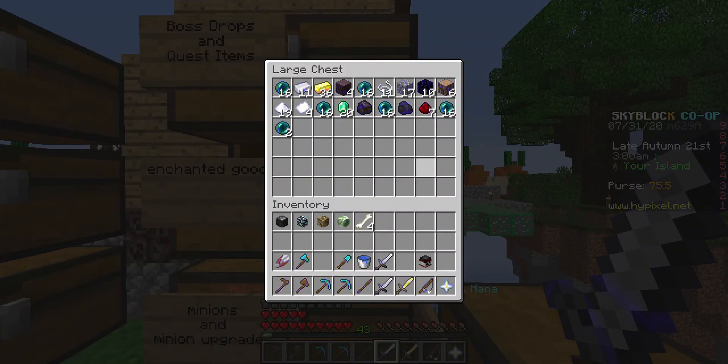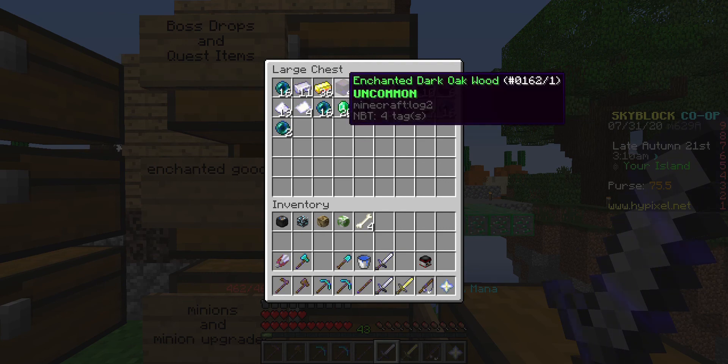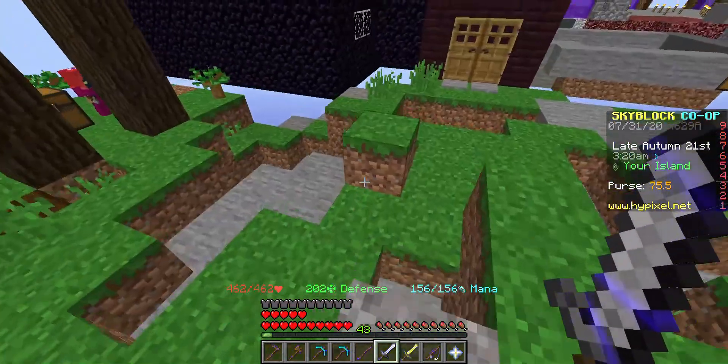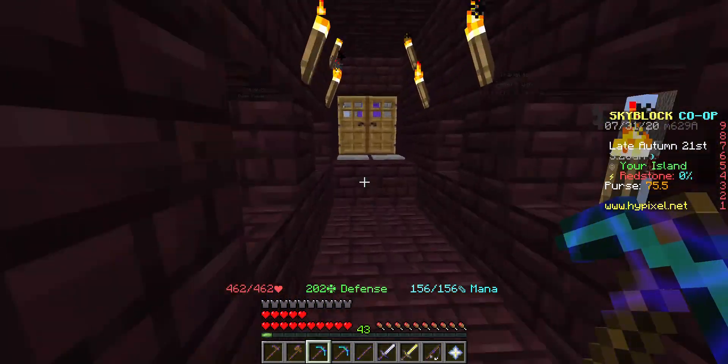We have a lot of enchanted enderpearls — you can hear a lot of mob noises in the back — because we're trying to get a grappling hook factory kind of thing. We need a lot of enchanted gold and enchanted iron, and we're getting a good amount of enchanted cobblestone. I'm gonna go ahead and do some mining.